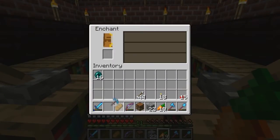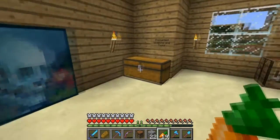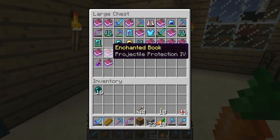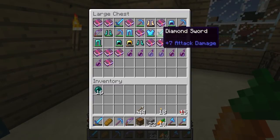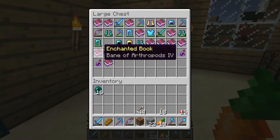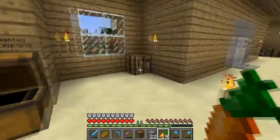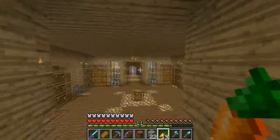Let's see what we got: Silk Touch, Unbreaking 3 — that's exactly the same as this pick. Let's see if we can add anything else to make it worthwhile. Fortune 2 wouldn't really help too much, and we already have Unbreaking 3 on there. Yeah, not really a whole lot we can add to make that more useful, but we'll just have to use that as our work pick for now.